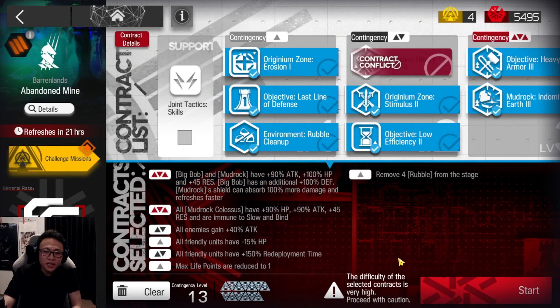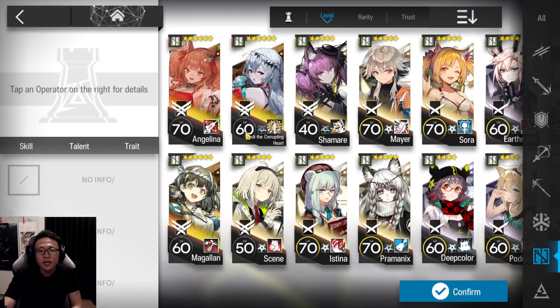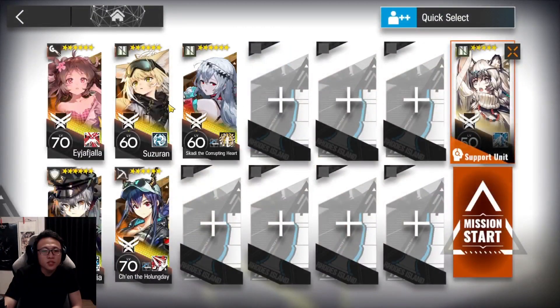Now that we understand the low risk version, let's add four more risks into our strategy to make it max risk. For max risk, we are taking all of the attacks as you see over there. And then afterwards, I'm going to be borrowing a Premonix in my squad. I switched up the operators already. I also want to bring Skadi out there. There are a lot of buffers and slowers in this stage. Saria and Suzerain are both people who can slow the enemies and buff your operators. Premonix helps to lower the defense and resistance of our enemies, and Skadi gives pure attack stat onto all allies.